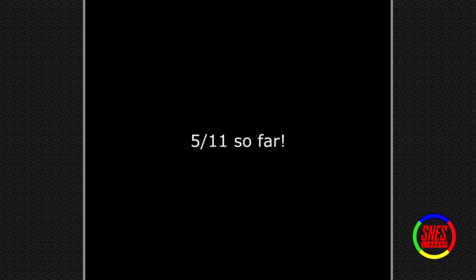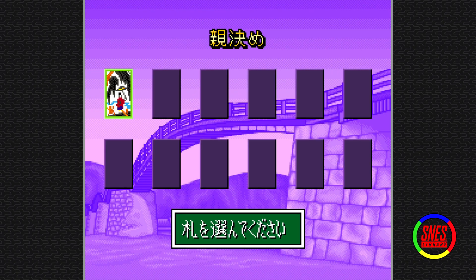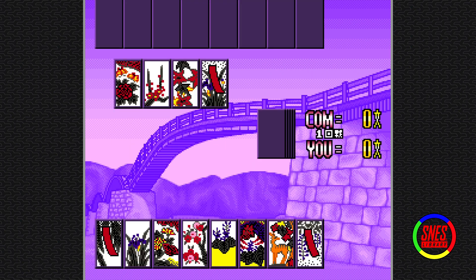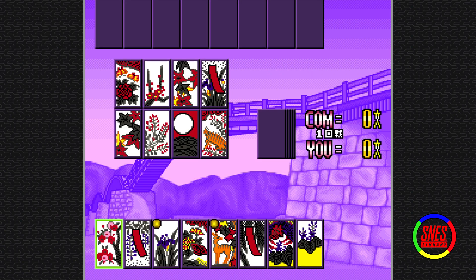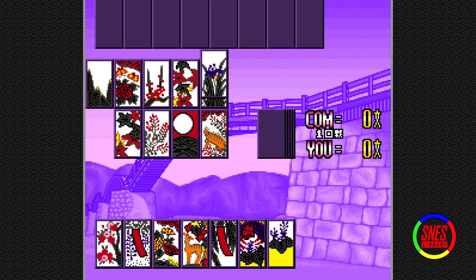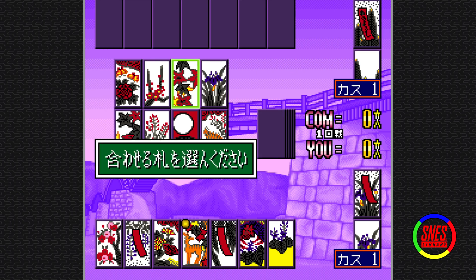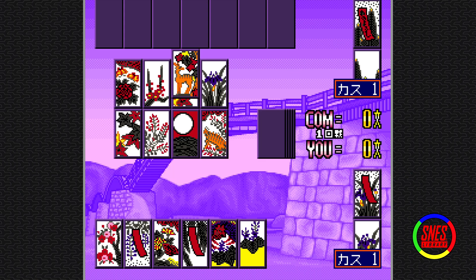I'm gonna have to count how many threes I've rolled, because that's unreasonable — the amount of threes I'm rolling. I have the cup and I can't get it. Give me the prayer slip — I have three. Two more red ones, it's pretty neat. Can't get any of them — they're the same card.